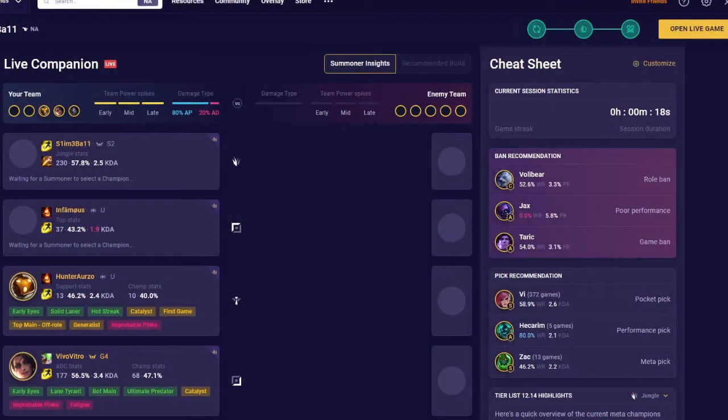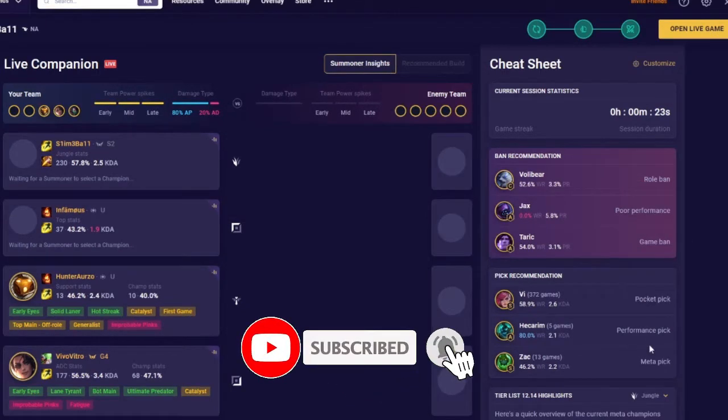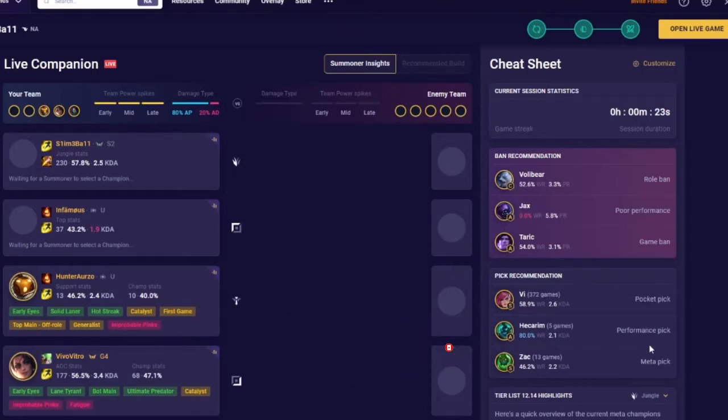Mobilytics has an entire column called the Cheat Sheet. It is dedicated to ban and pick recommendations, as well as a tier list. Basically this tab is here to give you some champion information. Your bans are based on the role you are playing, a meta champion, and a champion you play poorly against. There is some excellent insight into your bans here.